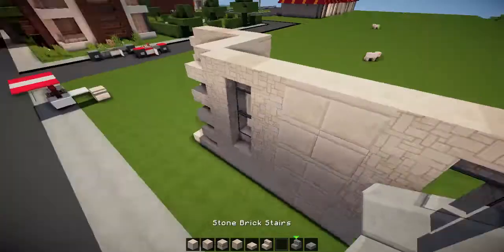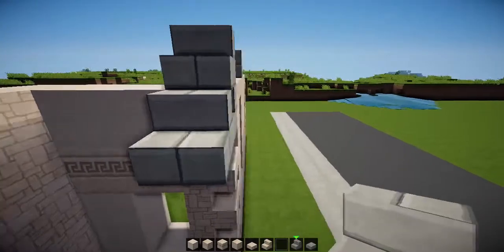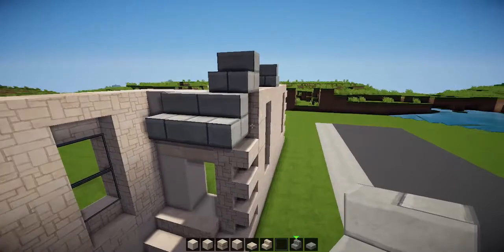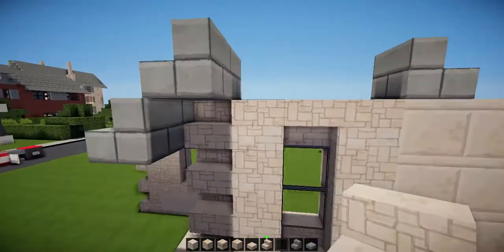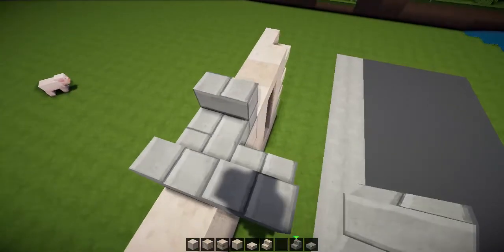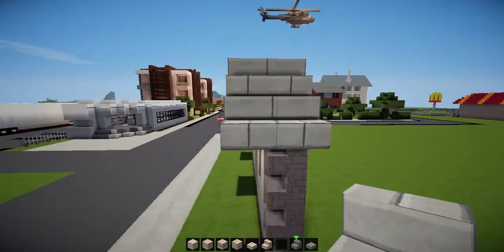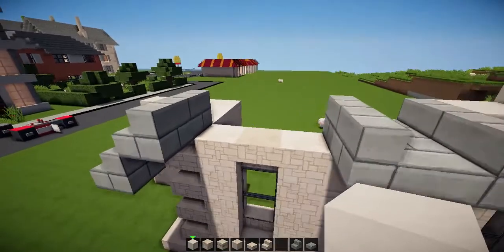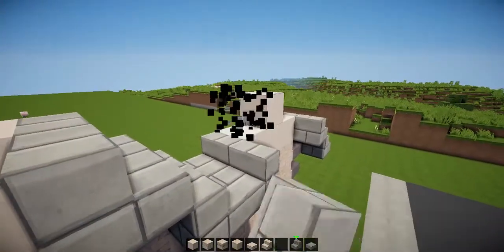Then we're going to get to the roof, or at least the beginnings of a roof. Get rid of the stair, place that there, and place a stair on the outside going over this edge by one like that. Then place the stair there, and there, and in there on top, like so. Then get some sand and just place it in this little triangle shape over the top. Quite easy, quite simple, quite nice. Then put the stairs over — nothing too complicated.